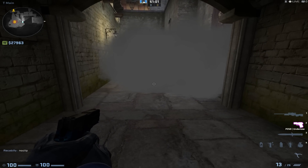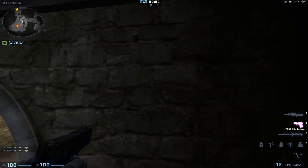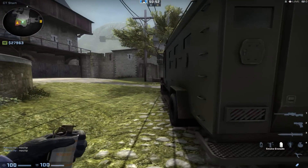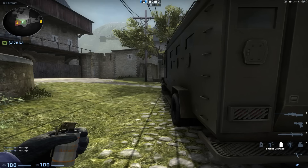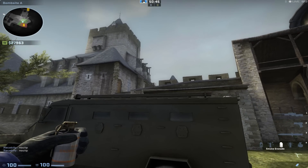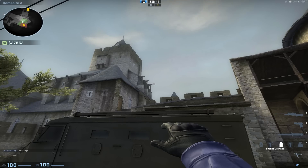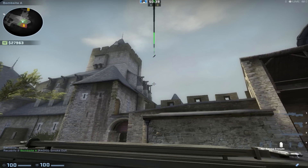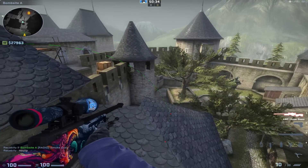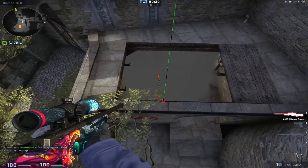When you get it absolutely perfect it'll land right there and smoke off the entire thing. Now like I said, this is a very difficult smoke, and it's very tough to get used to the amount of time that you hold the space in and that you tap forward — it just takes a lot of practice. I've done this a few times already and found myself getting smokes on top of the roof. Even though you align to the same spot, it's a very difficult smoke to get.